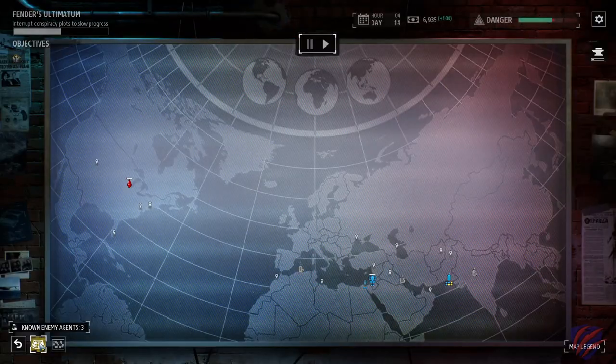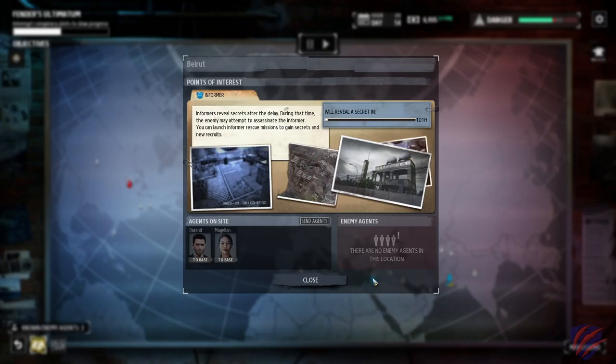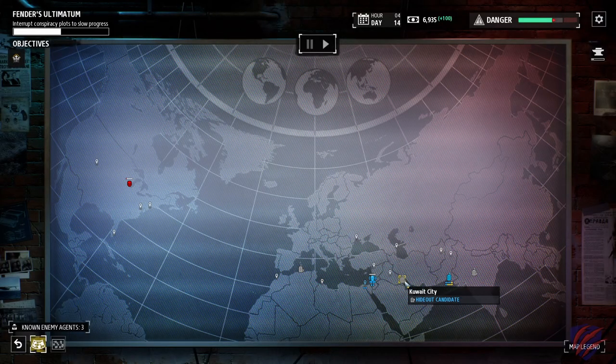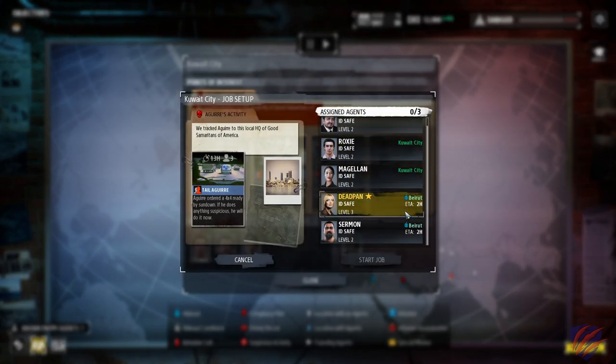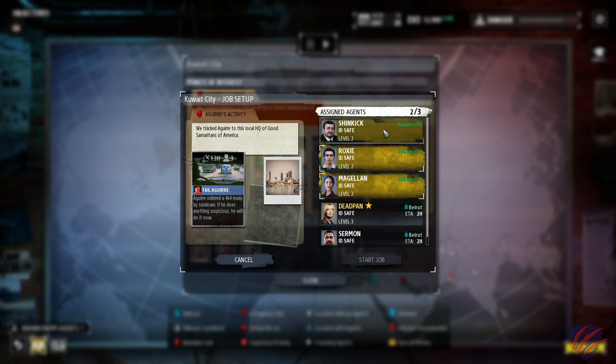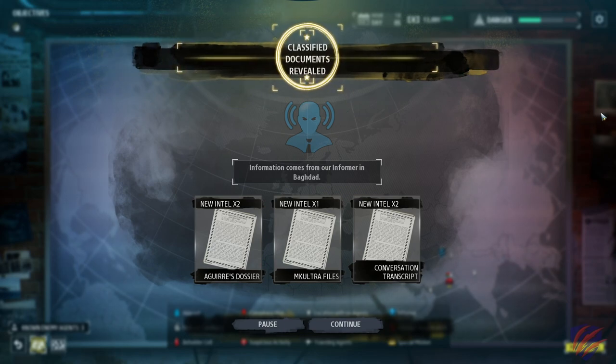The espionage network is the primary global map screen which you'll be working from for the most part. This allows you to track, monitor, and investigate suspicious activities. You'll be able to assign and move agents between locations, start various mission types — some of which don't require a shift to combat, and others which are conducted without further input. You'll also be working with informants to procure intelligence on cases and hostile agents.